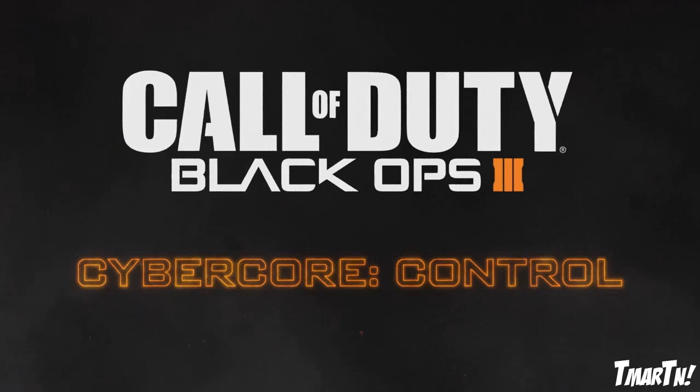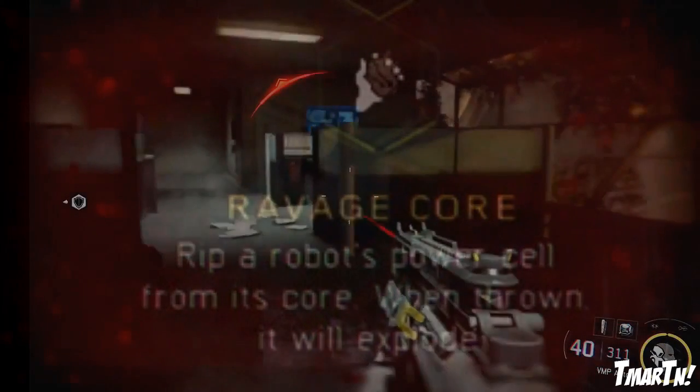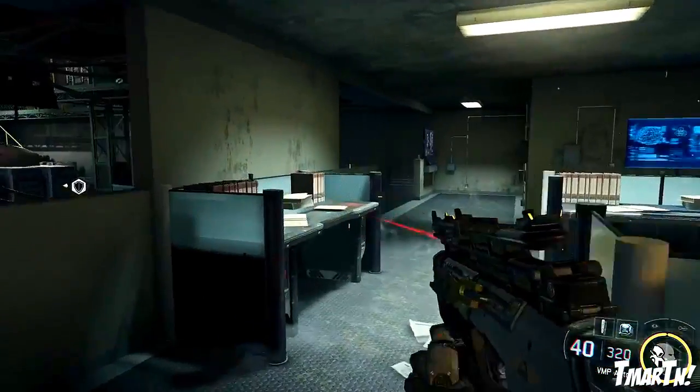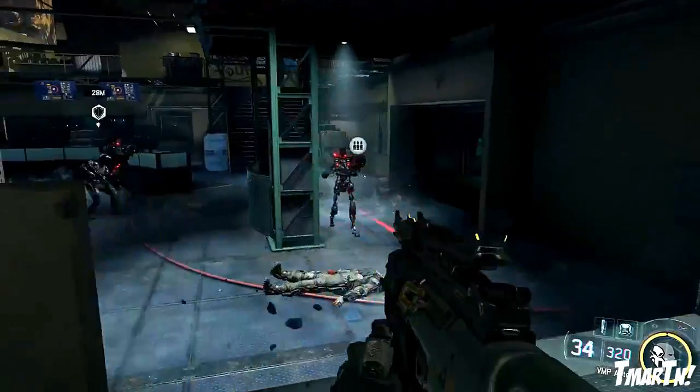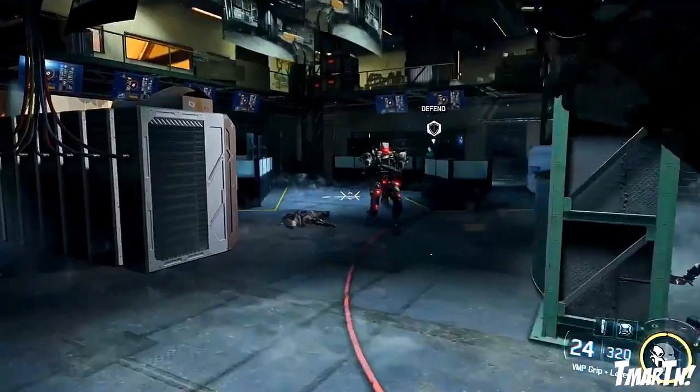First up in the control set is Ravage Core — you rip a robot's power cell from its core, and when thrown it will explode. Basically you walk up to a robot, rip its heart out, which kills that robot, and then you can throw its power cell at other things and it'll explode kind of like a grenade.